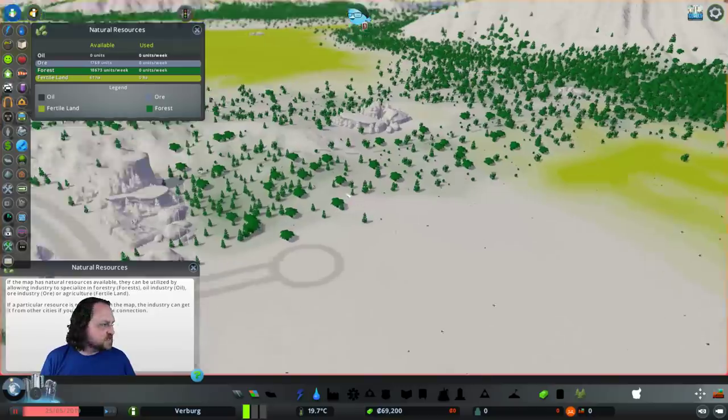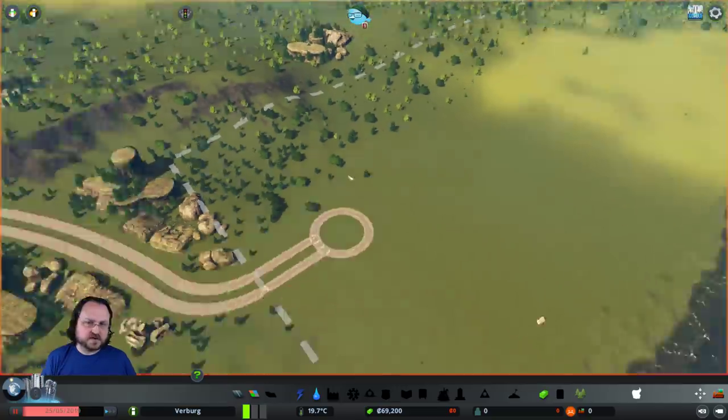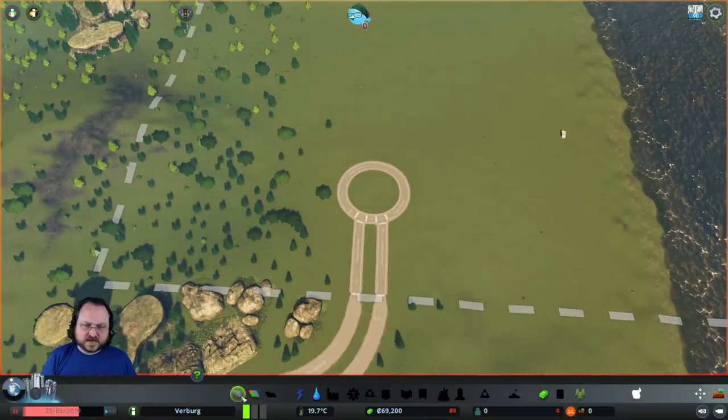There's nothing here, but I think I'm going to tuck in a little bit of an industrial area just over here in this corner. So rather than have a four-way split on the roundabout, I think what I'm going to do is split off lines like this.